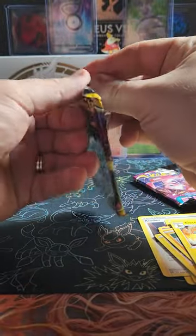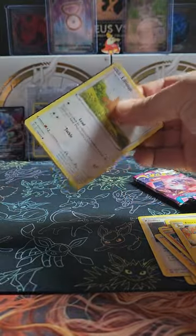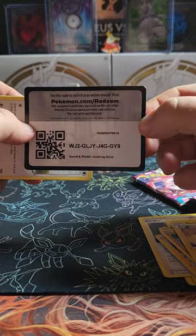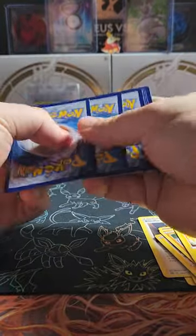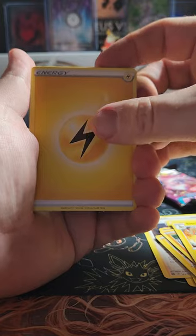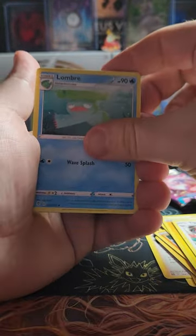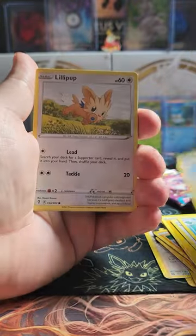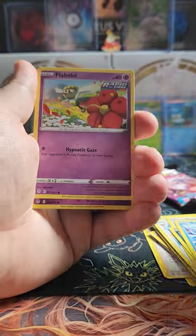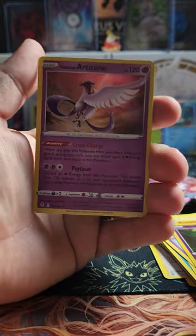Let's see what we come up with. Oh, don't do that to me. I think I would be heartbroken if I got an Umbreon VMAX and it was damaged from being in one of these things — that would be horrible, so so bad. Nickit, Bergmite, Roggenrola, Flabébé, Woobat, and Holo Articuno.